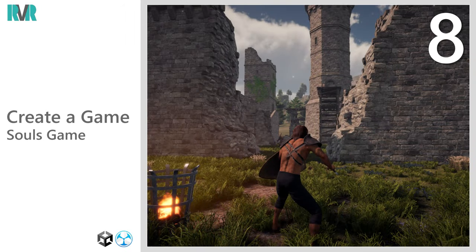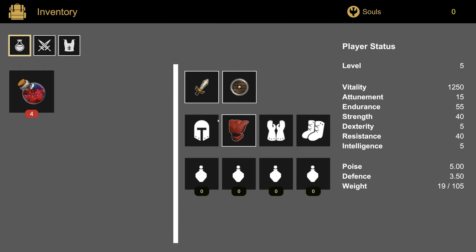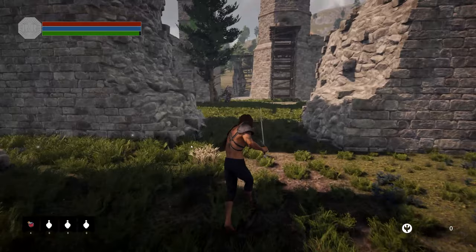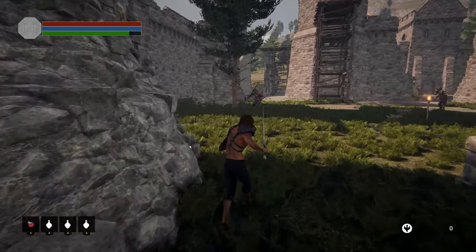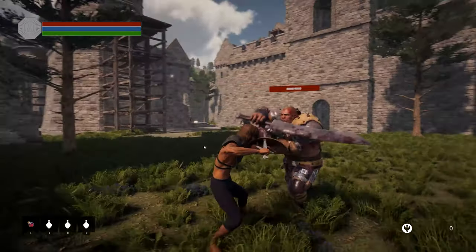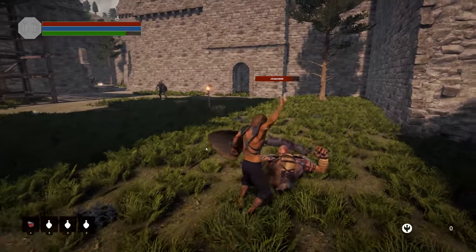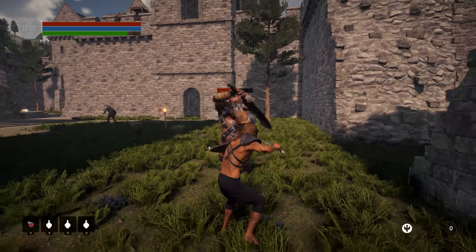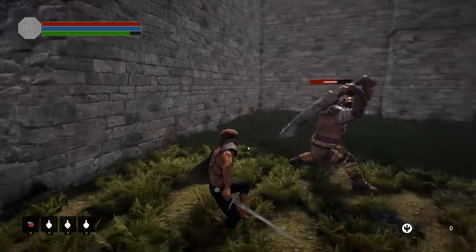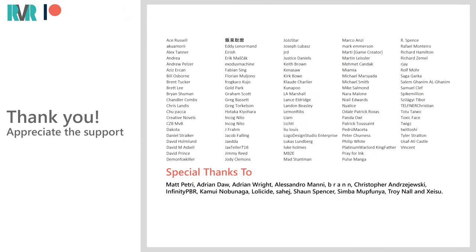Hello everyone, welcome to a new part of the series. Today we're going to have a look at creating the HUD and some menus including inventory for our project. I'll be focusing on mostly the mechanics of this. I might fast forward through rearranging things to look pretty, as that's just personal preference. But I'll make sure that when it comes to every mechanical side, every game mechanic, we'll walk through it. So before we get started, I'd like to thank all of my Patreon supporters for the amazing support.